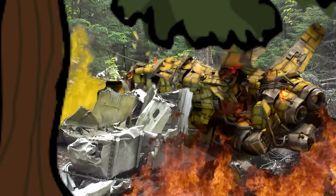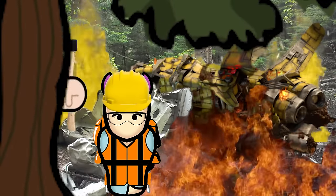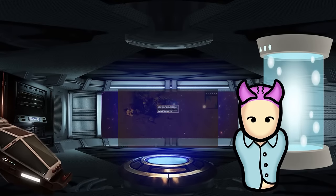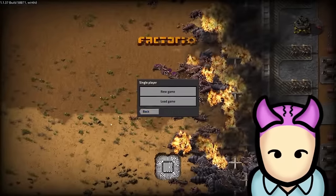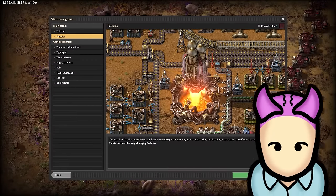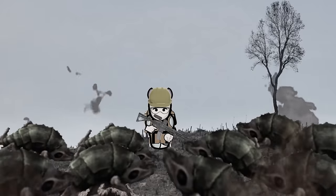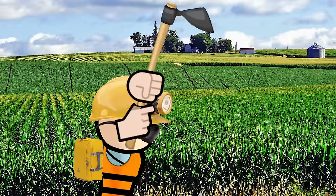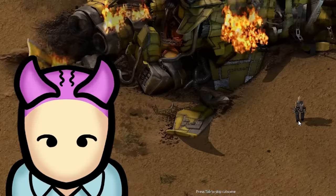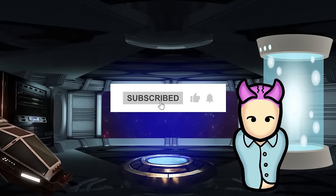Having crashed on an alien planet, your goal is to build a factory in order to harvest the planet's natural resources and create a rocket satellite that helps you escape. The game can be pretty complex, so I figured a guide would be good to help you navigate early game. The main thing to remember when starting out in Factorio is experimentation. It's a challenging and complex game, but don't be afraid to try new things — that's how you learn. You can always enable certain options to make the game less challenging.